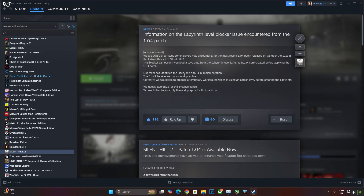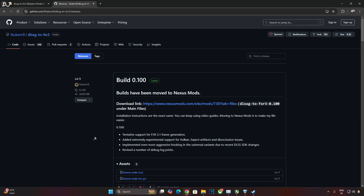According to the developers, this problem occurs when you load save data from the labyrinth level after Toluca Prison created before applying the 1.04 patch. There is a temporary workaround — they recommend using an earlier save before entering the labyrinth. Nukem9's mod is compatible with RTX GPUs only, and I will be using Build 0.100 Universal version.